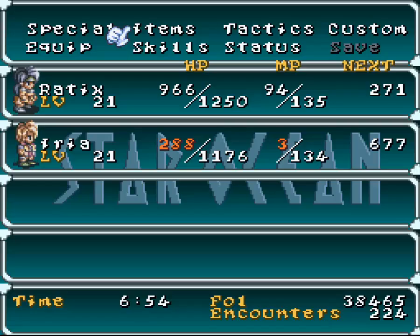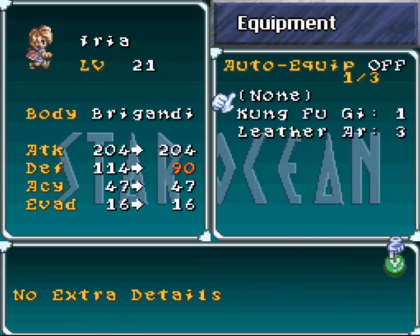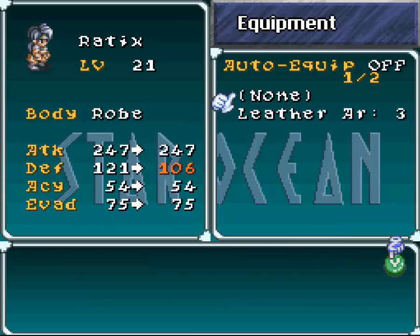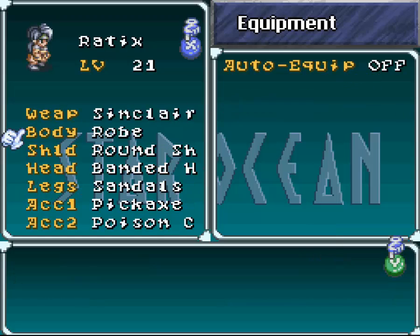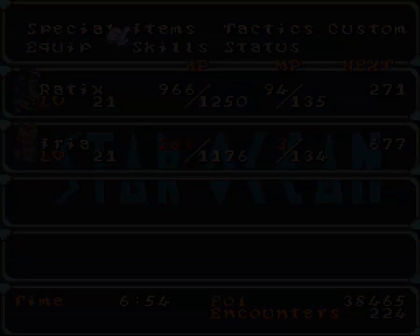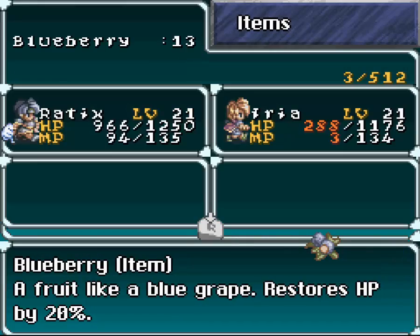She has low defense because she can't equip much when it comes to armor. So yeah, she's got 114 defense and you have 121. But for some reason the difference between the two in terms of the amount of damage they take is like, Kira takes like 40% more damage. It is ridiculous.